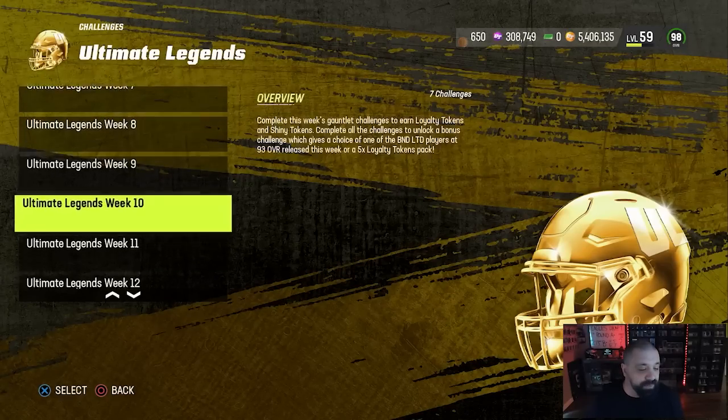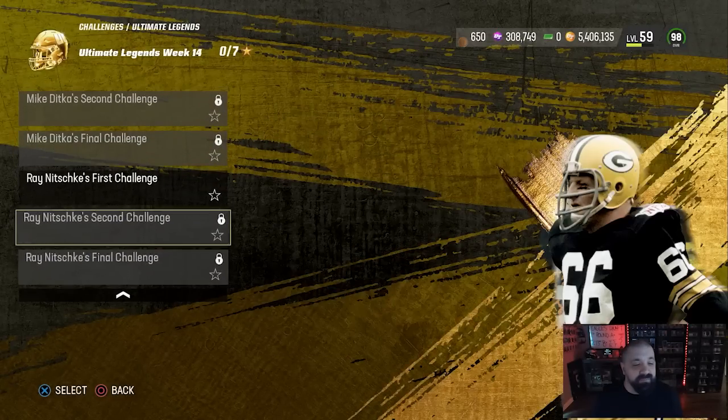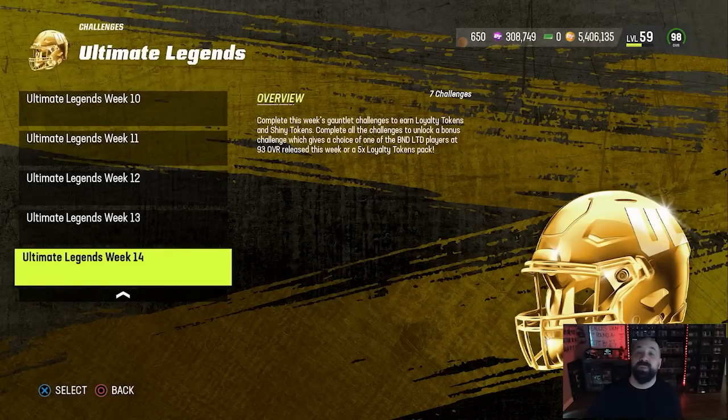Ultimate Legends will likely last into late or mid July, so there should be several more weeks. The reason you want to keep playing through these is for Ultimate Legend loyalty tokens, which can earn you up to two free Ultimate Legends — non-BND and your choice, as long as they're not LTDs. You get six tokens from beating the six solos for Mike Ditka and Ray Nitschke. Beating those same six solos also unlocks a hidden seventh solo — once you beat it, you get your choice of a 93 overall from this week's LTDs, or five more loyalty tokens. I recommend taking the tokens.